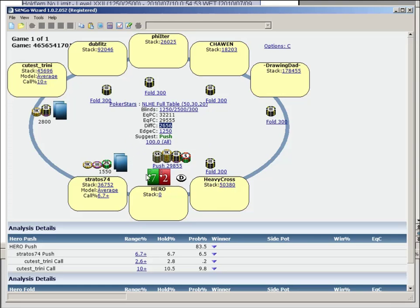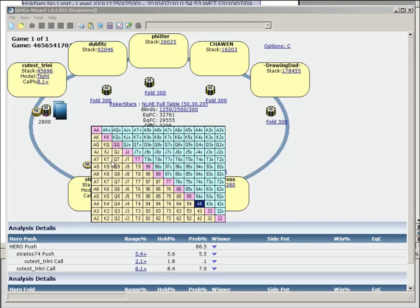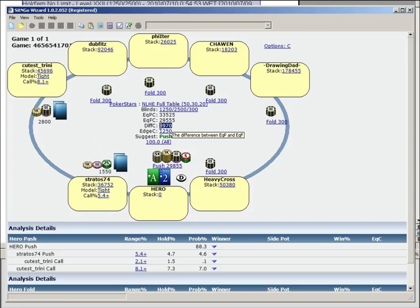Another thing to consider is the effect of our stack on the bubble on the stacks behind us. I would much sooner be the person shoving chips in rather than calling off in this spot. Players behind you will call with an even tighter range. If we change the small blind to 5.4% — nines and Ace-Queen — and the big blind to sixes plus, Ace-Jack, Ace-10 suited, we've got about one and a half big blinds edge now. On the bubble with tight players behind us, we can shove a really wide range.